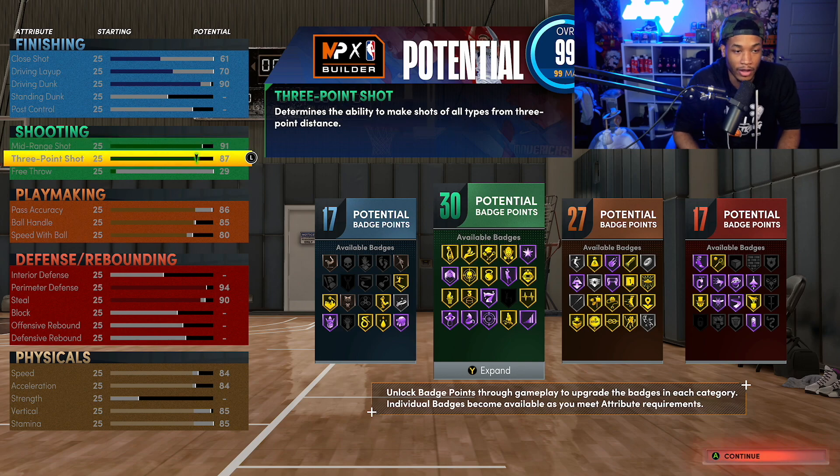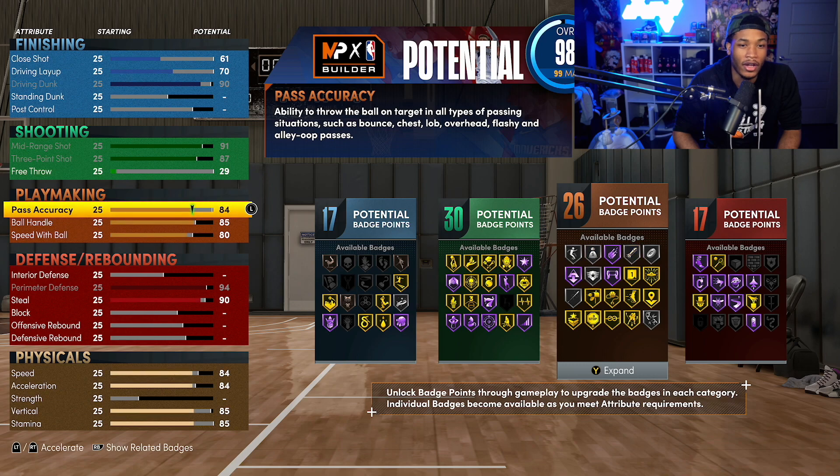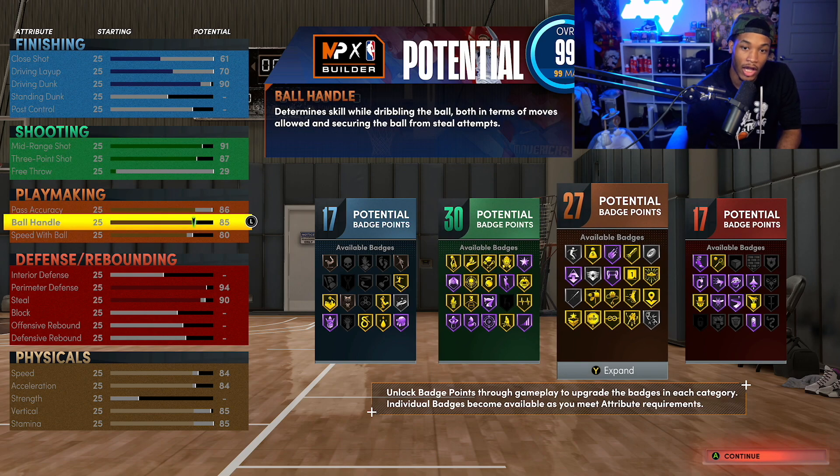Pass accuracy is at 85 because at 85 you get Bullet Passer at gold - you absolutely need Bullet Passer at gold. You could probably get away with silver but I wanted it at gold to mess around with some stuff. At 86 you can take Bailout to gold as well, so you can leave it there if you want. Keep in mind, if you take mid-range down you can add a bunch more stuff here to get a lot more playmaking badges.